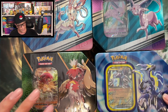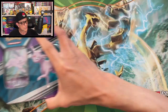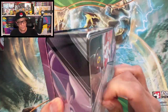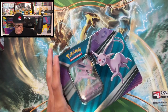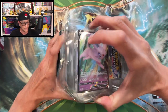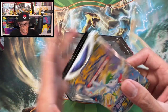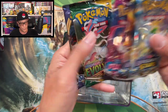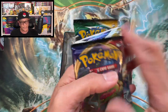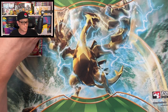Here we go! We got the Sylveon tin, Espeon tin, Miraidon tin, and the Decidueye tin. One of these tins should have Evolving Skies. Starting off with this Eevee Illusion tin — remove that cover, there's the black star promo. The packs we have: Brilliant Stars, Fusion Strike, Evolving Skies, and Sword and Shield.